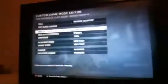Go to Health: 1000, Health Regeneration: Very Fast, Vaporism: 100, Momentum Speed: Very Fast — or if you want a very slow lobby, go to Very Slow. Set Sprint Speed to Very Fast and Damage to Maximum so you can kill people a whole lot easier.